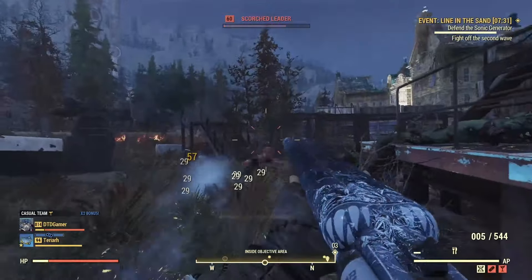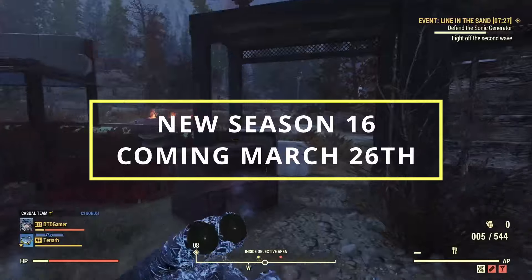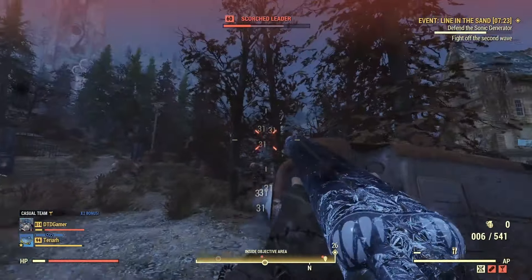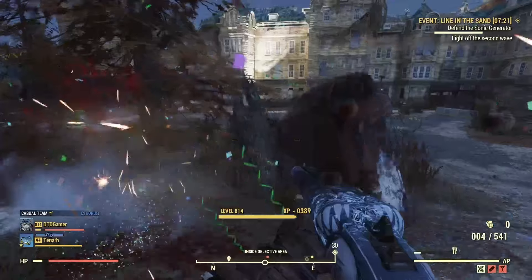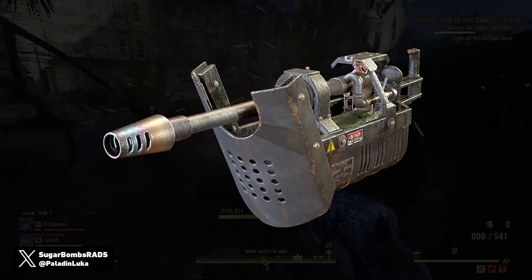Hey everyone and welcome back to another Fallout 76 video on the channel. In the new Season 16 update coming March the 26th, we're set to be getting a brand new weapon added to the game. This weapon is going to be called the Cremator and it's very similar to the Incinerator that we've seen in Fallout New Vegas.